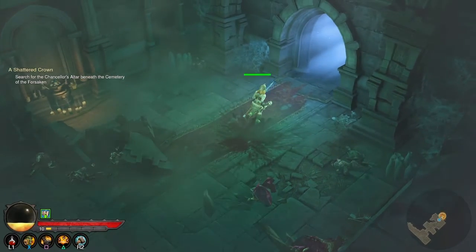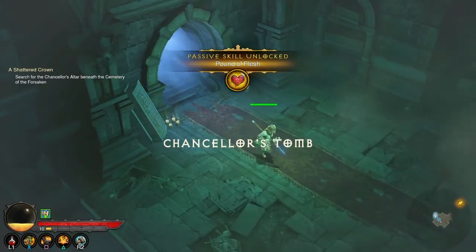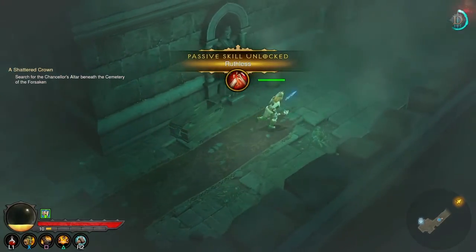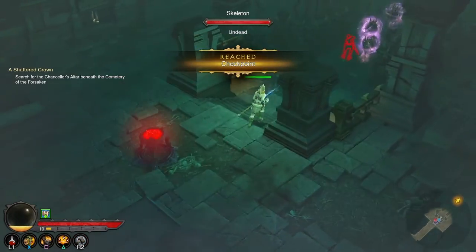Alright, I think I have everything there. Let's proceed. The Chancellor's Tomb — oh, are we going to fight another boss? That's fine, I can do it, but I just don't want to die. There are magical guys here.